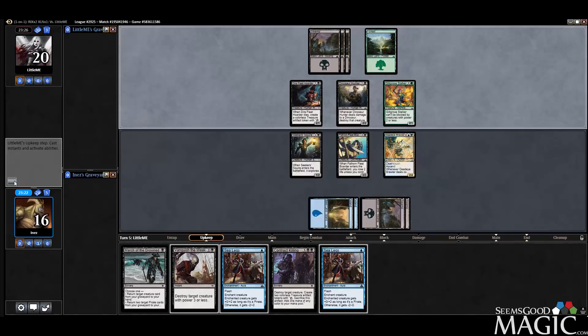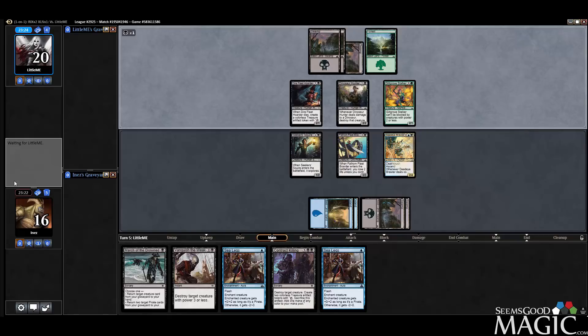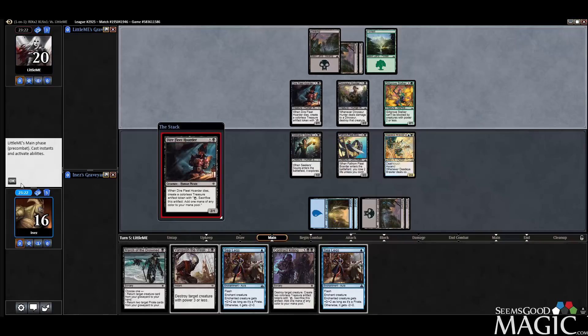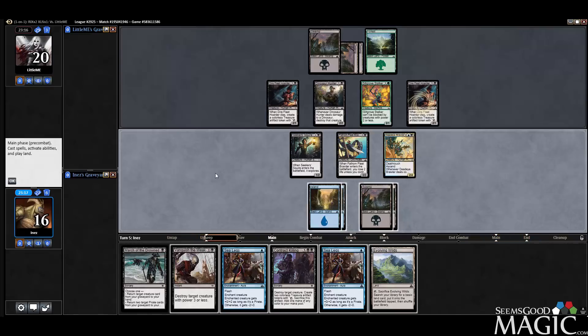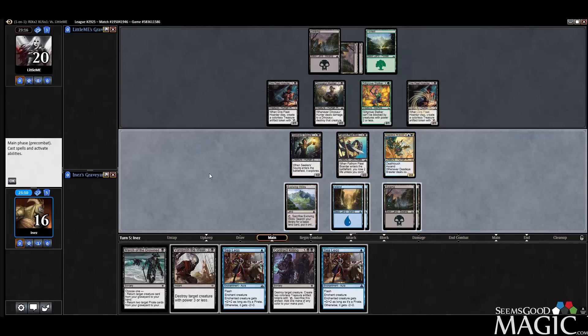As long as they don't exile our dudes, we can really utilize March of the Drowned to good effect, potentially. We can smash with Deadeye Brawler — 1, 2, 3, 4, 5, 6, 7, 8. We can actually get Ascend here — that's kinda cool.